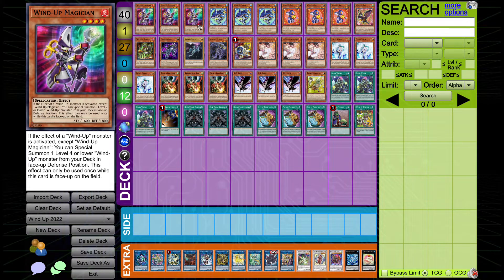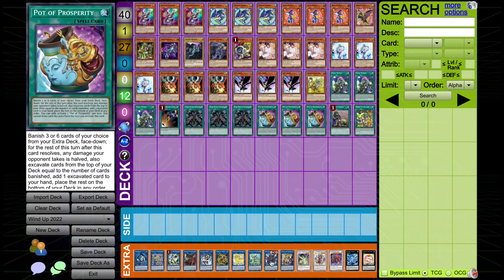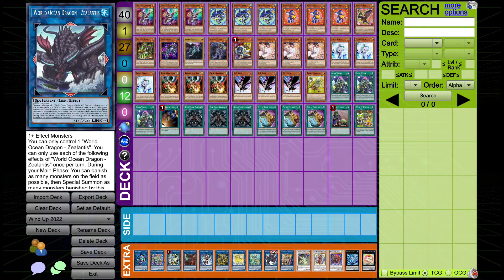All of the Wind-Up monsters' effects are not once per turn. They just have the condition that you can only use the effect once while this card is face-up on the field. Some of them, in the case of Wind-Up Rat, have to be in a certain position. Z-Atlantis can special summon the monsters back in any position, so he's a very good fit for this deck. We're going to go over the cards one by one and I'll explain what they do if you're not too familiar.